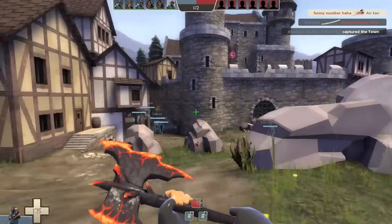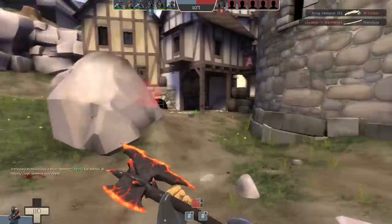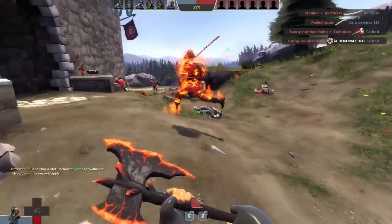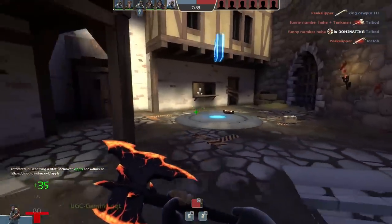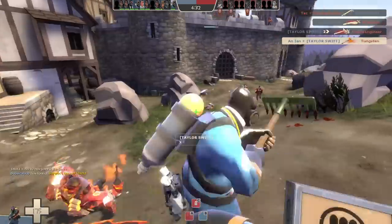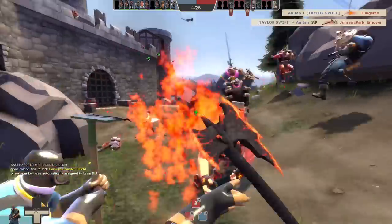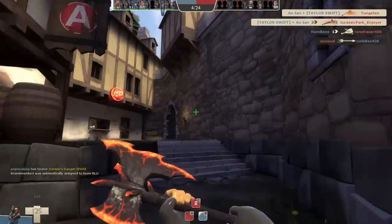As a former Pyro main, I can personally attest that all the skills you need to use Pyro successfully can pretty much boil down to learning to airblast and understanding how to position and flank. I've heard some people argue that the Sharpened Volcano Fragment is good because what if you're out of ammo and still want to set people on fire? If that's the situation, you're dead — because enemies drop ammo on death, meaning if you're killing people, you should not be running out of ammo in any capacity.